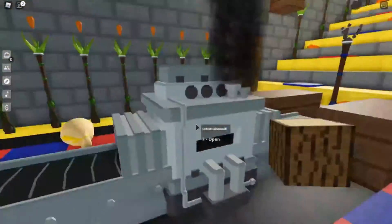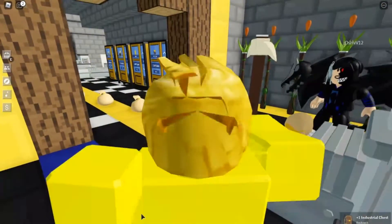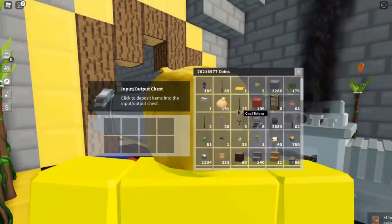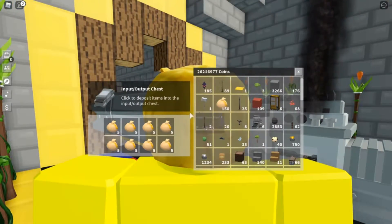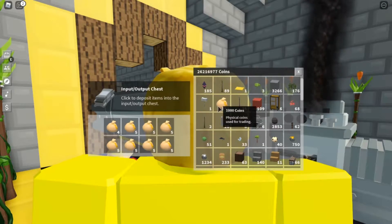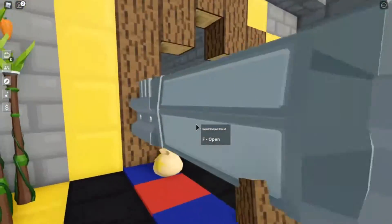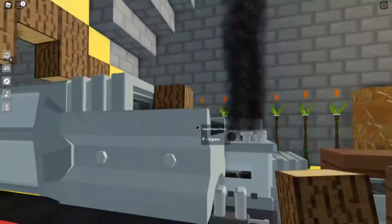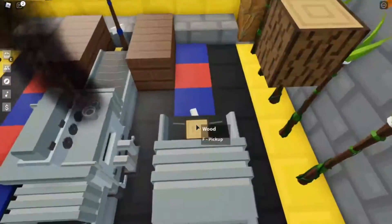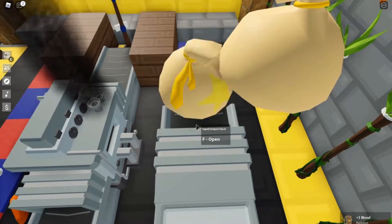If this one chest can't fit all the wood you're dropping at the same time, no need to worry. How this works is: if the chest is full, it just pushes out items — but only when it's full. This only works for the same item, so since there's only money in there you have to drop money.